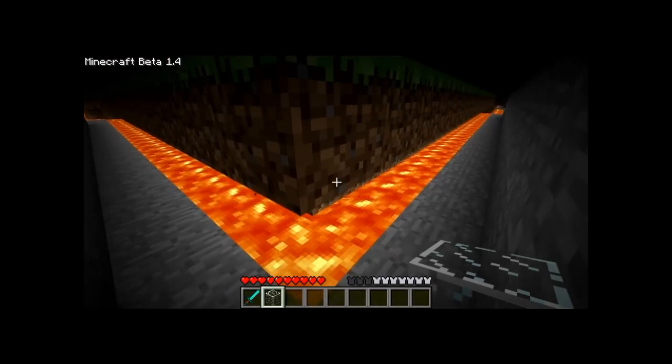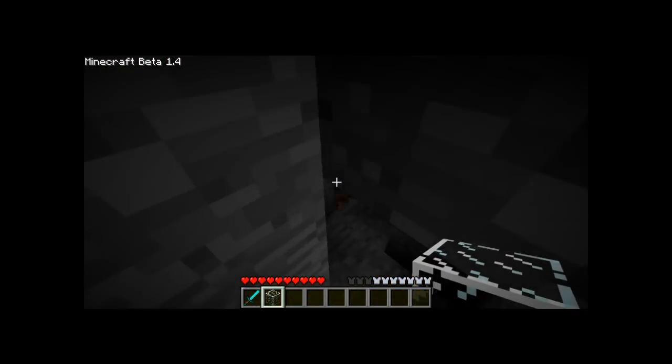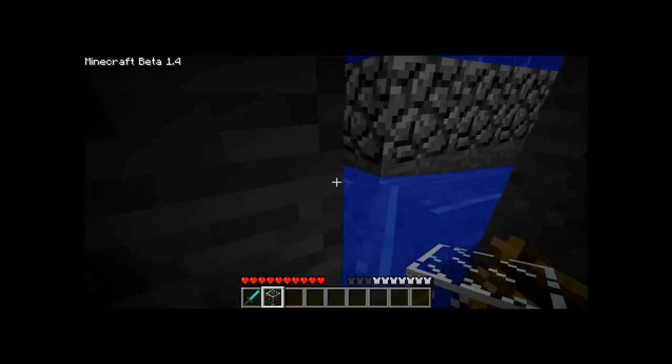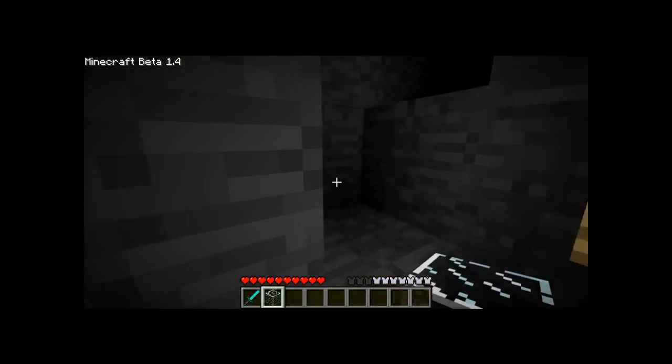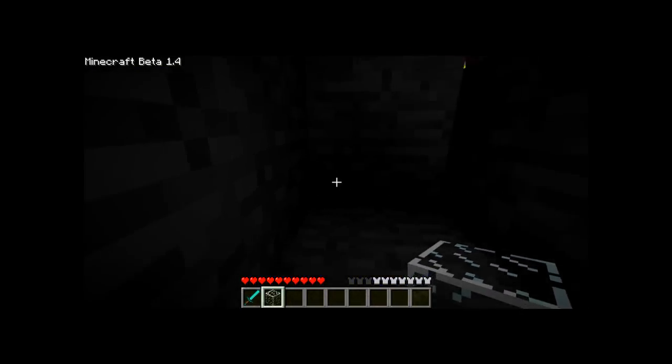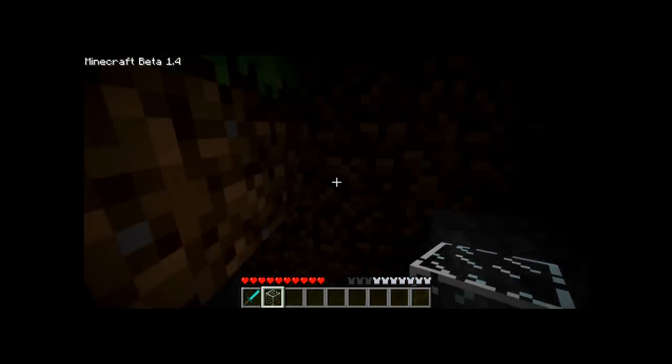I'm down beneath the moat now, showing you how that all works. Basically, if a monster falls in the moat, it gets killed by the lava when it gets pushed into it by the water, and that bottom course of water pushes all the items into a collection point.